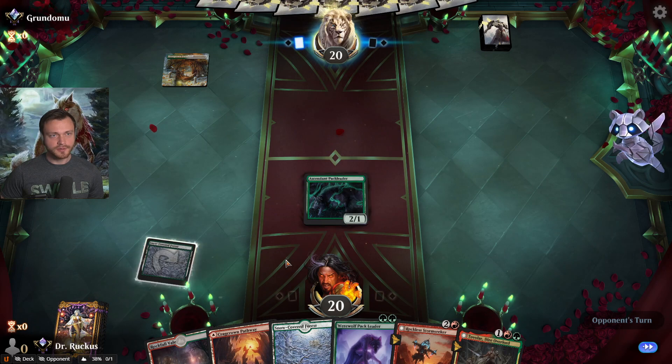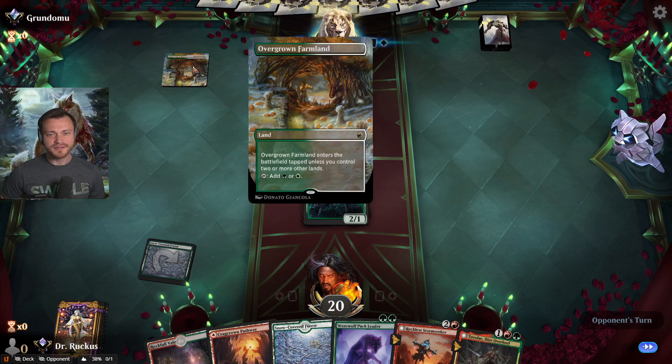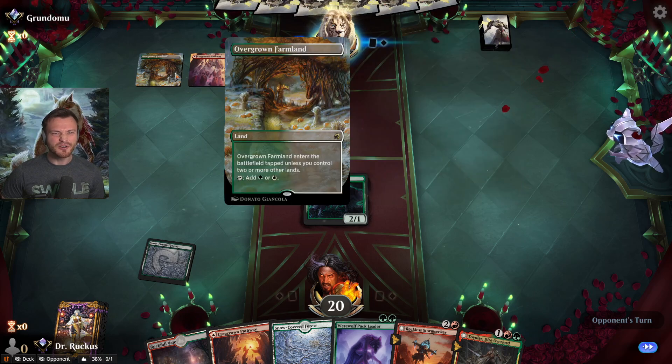Really truly a perfect curve. They eye the snow land — yeah, it's potentially mono green. Look at this artwork.